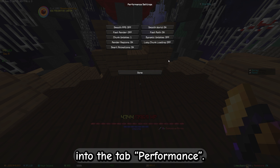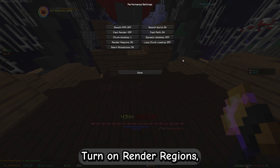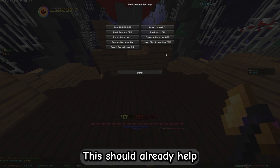Now we go into the tab Performance. Turn on Smart Animations. Turn on Render Regions. Turn off Smooth FPS. Turn off Smooth World. Turn off Fast Render. Turn off Fast Math. This should already help you quite a bit.